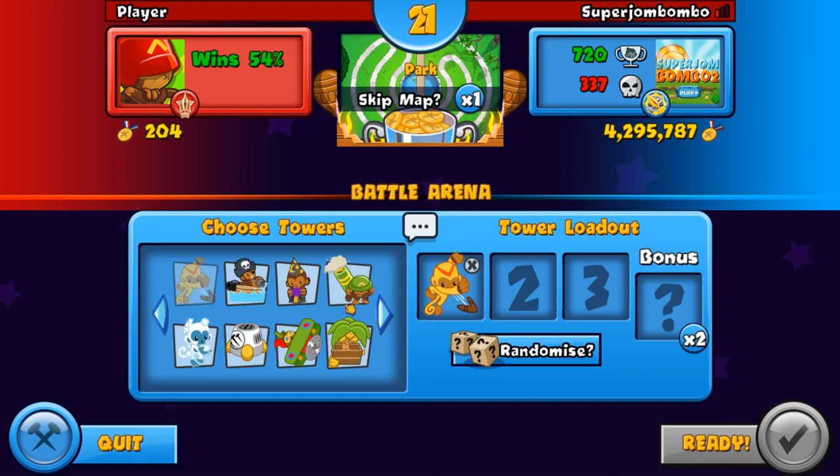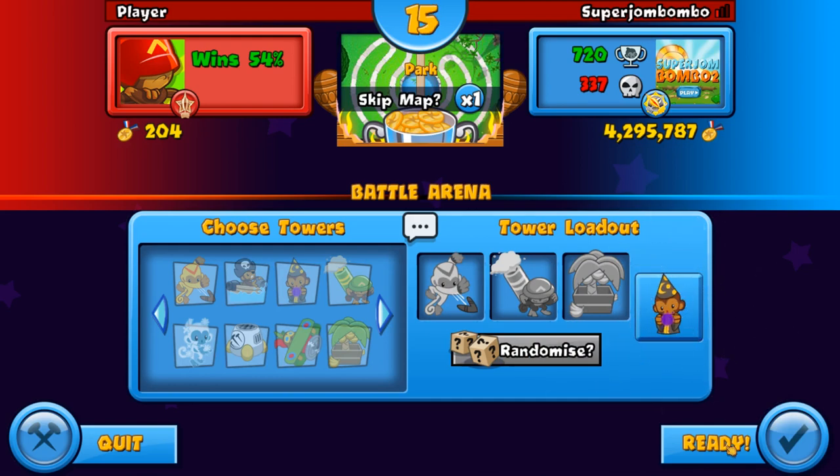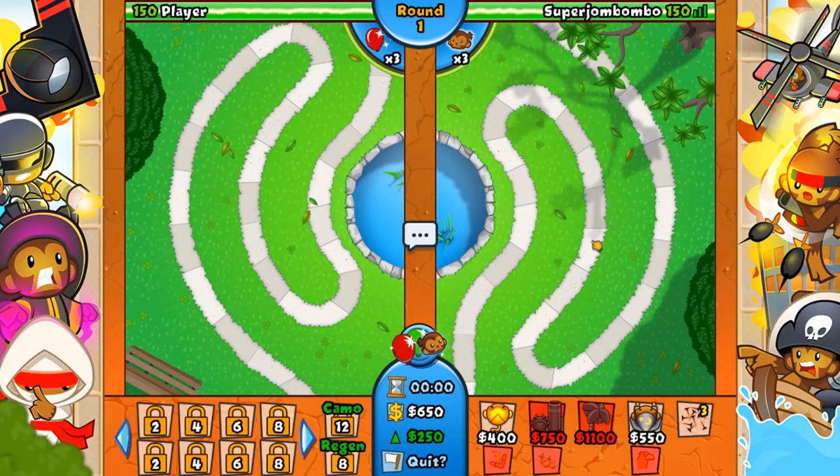Let's do it again — mortar, boomerang, banana farm, and hope for a good bonus. Hit the glue again — is it going to be Buccaneer this time? And the wizard! Okay, that's actually a pretty decent one. Not perfect though — not the best starting tower, because usually it's hard to get a banana farm with a lightning wizard at the same time.